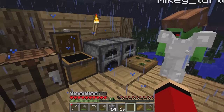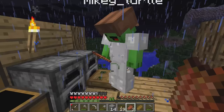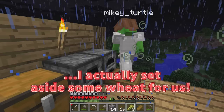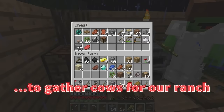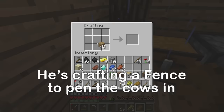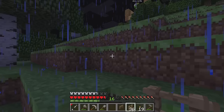While we're waiting, I actually set aside some wheat. I was thinking we could use it to gather cows for our ranch. Interesting! So let's build a ranch today. We'll need to craft a fence. Okay, Mikey, let's go. You made it? I did. Now, where shall we build our ranch? I guess we could clean this area up and build our ranch here. Let's do it!